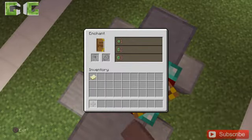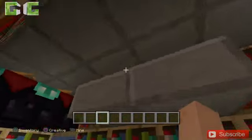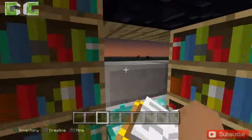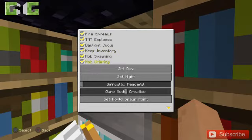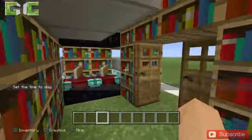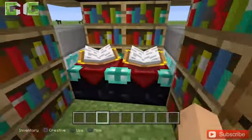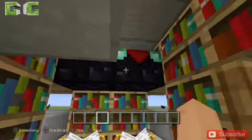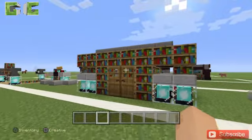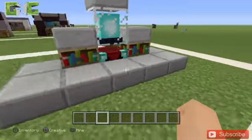The fourth one is pretty cool because it's a proper library setup — here's your shelf, a roof, enchanting tables on top and at the bottom, and small tiny windows. It's like a really tiny library.